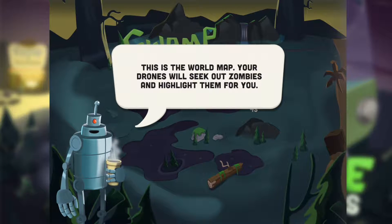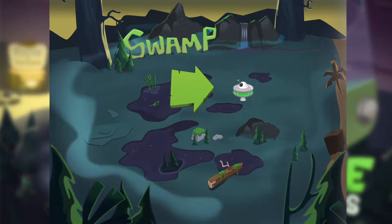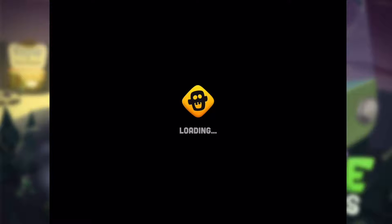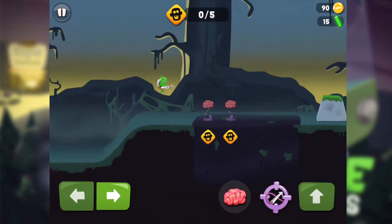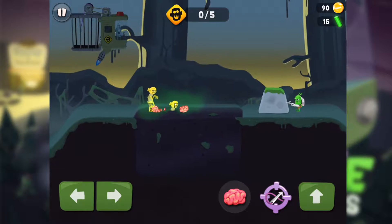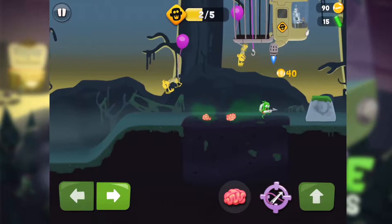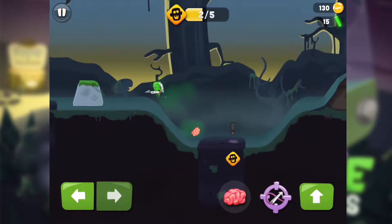Now we go to the swamp and let's see how the drone catches zombies. Oh, zombies spawned — neat job from the drone! I didn't waste my money on it. Now fly away with the new jetpack — look at that, very cool! I just fly and catch with the harpoon. Very nice and easy.